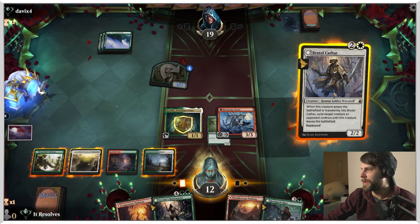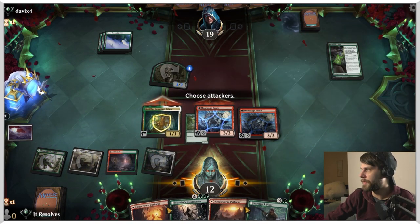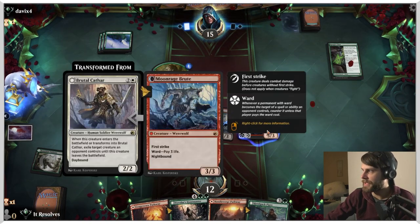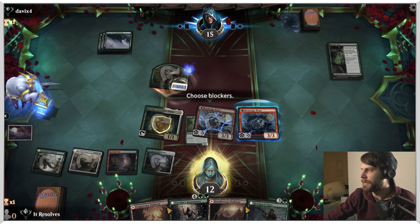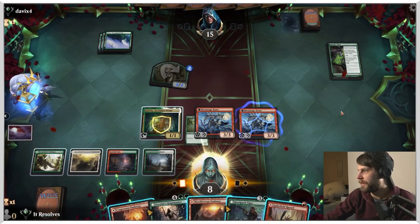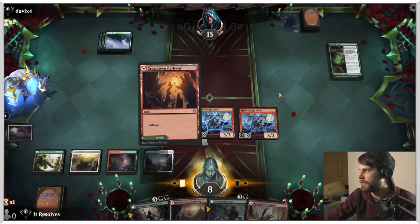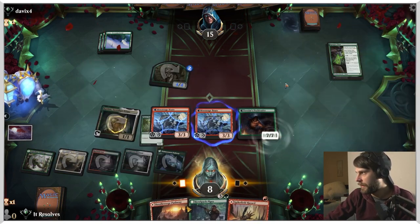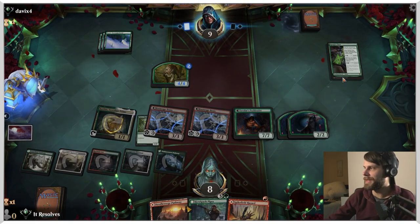I guess we just keep the pressure on — push out as much as we can. Worth noting, this does come in on Nightbound, so obviously they can still get the attack in here. We're going to take the four. There's a Spike Field Hazard. Let's do this and let's do this, because that really gets us where we need to be. And I think this game just got a lot more straightforward and a lot more difficult for the opponent.